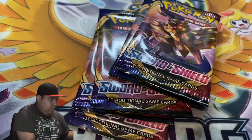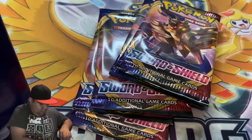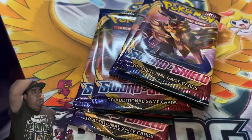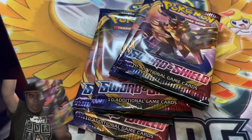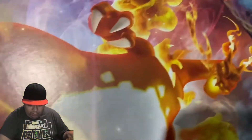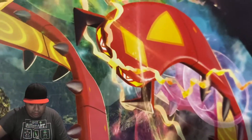Let's see what's in here. This is like a poster — it kinda looks like a poster. You have Sturgeon, Charizard, Type: Null, and the Dragon Max forms.